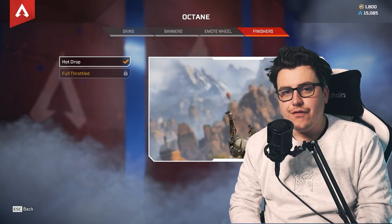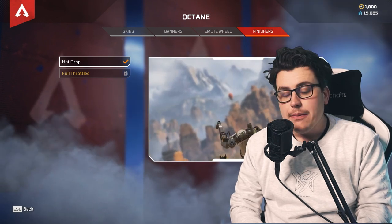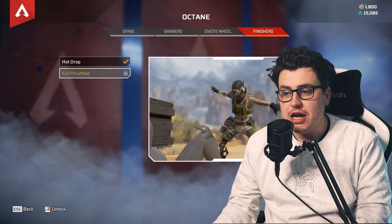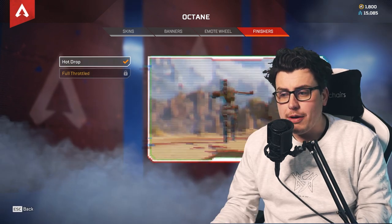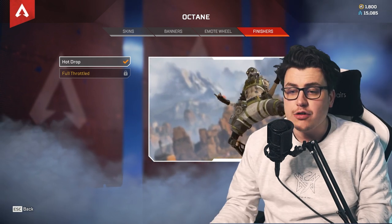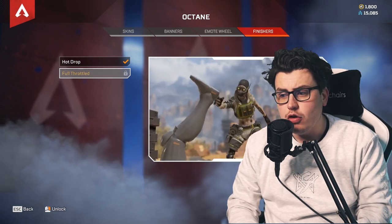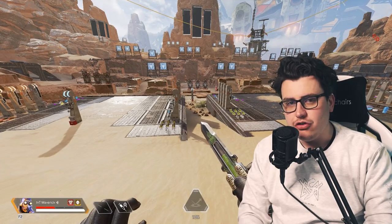Before we get into the firing range, let's look at finishers. Finishers are measurable differences and every little helps in Apex Legends where it's very fast paced. The legendary Octane finisher 'Full Throttled' has a 5.3 second finishing time, while the original one is 5.6 seconds - so it's 0.3 seconds quicker to go for Full Throttled. I'd definitely recommend looking at Full Throttled if you want to big up your Octane plays.